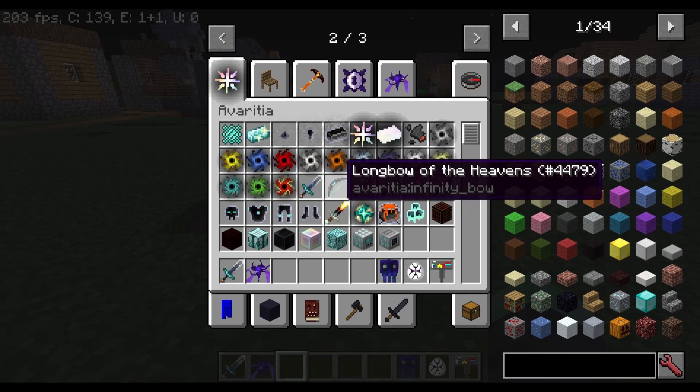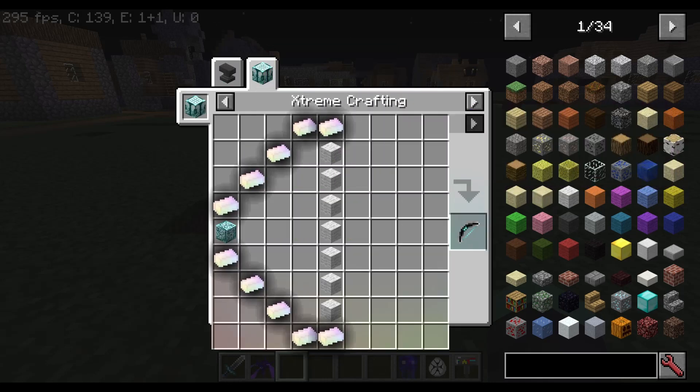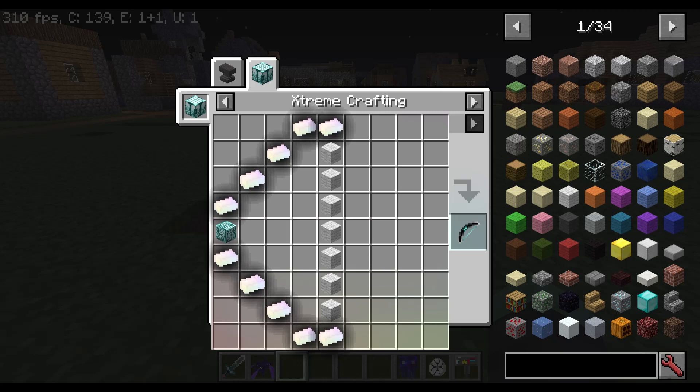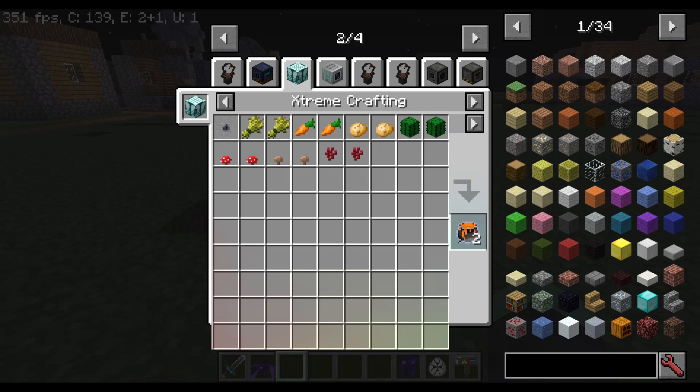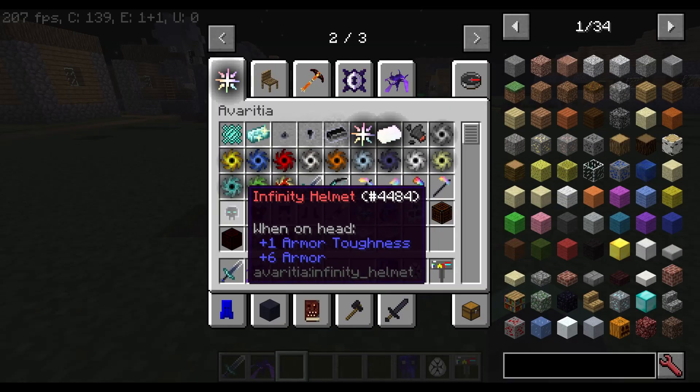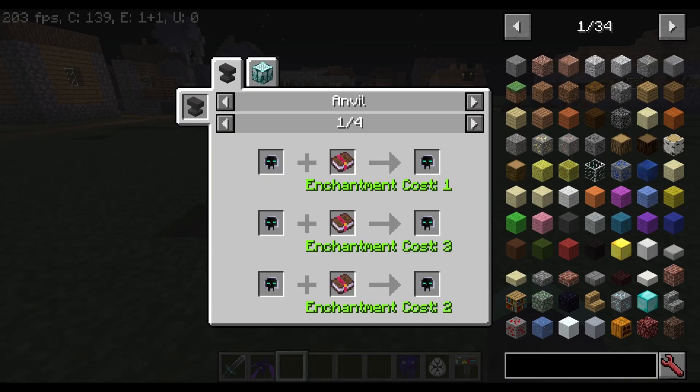So this is your way of getting infinite arrows — shooting infinitely without using any arrows — and it does a lot of damage to mobs. Here's the crafting recipe, and it's actually interesting that you have to use wool for this. It's called extreme crafting.